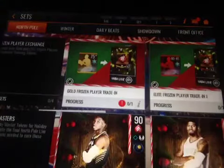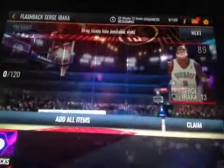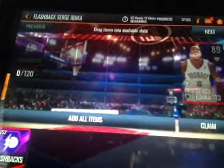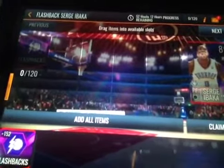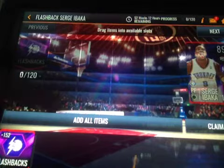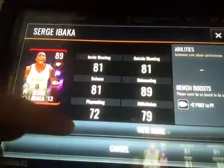We're going to start out by getting this 89 overall Serge Ibaka. I've been waiting a long time for a high overall player, and I need a PF, so maybe that's why I want him right now. I have 152 flashback tokens. Let's take a look at the stats real quick.